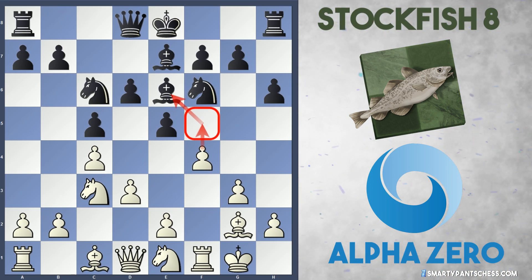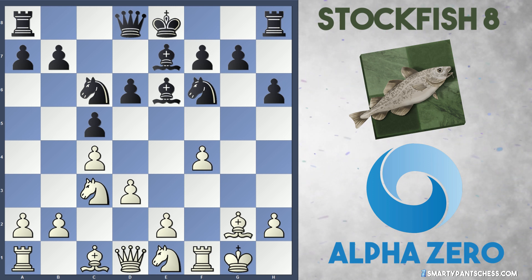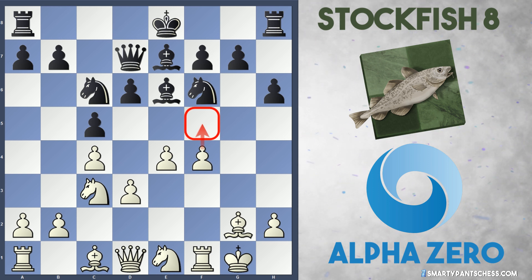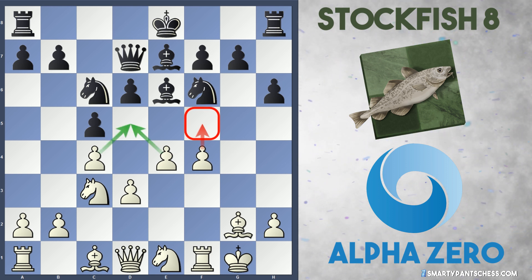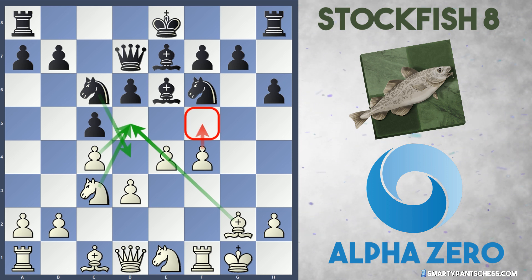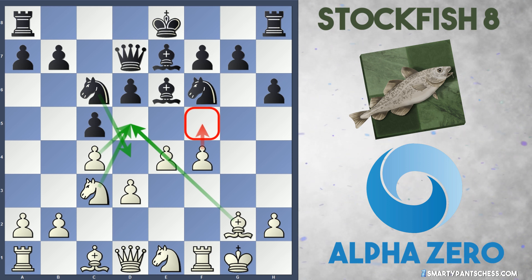What happened after F4? Well, Stockfish took this pawn off — G takes F4. AlphaZero is still maintaining the threat of playing F5. Stockfish plays Qd7 to stop this, and AlphaZero plays E4, which again prepares the move F5. With the English C pawn, the E pawn, the Knight and the Bishop, they're controlling the D5 square very well. White has quite a lot of good control in the centre.